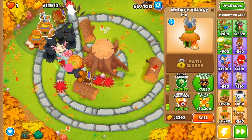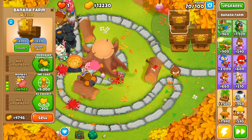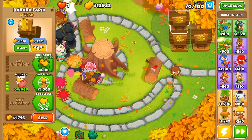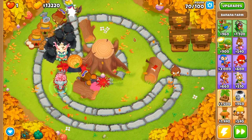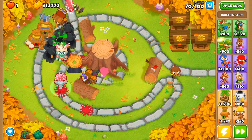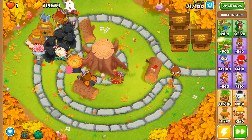We're sitting at 11,000 now and we have 12,300 in our banks, so we're sitting pretty decent on money. Around round 70, if everything goes according to plan, we should be able to afford our avatar of wrath somewhere in the mid-80 rounds.